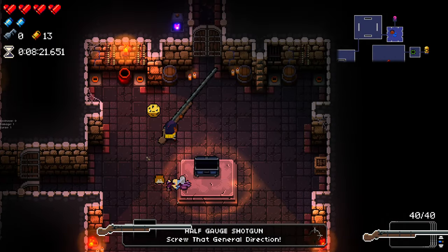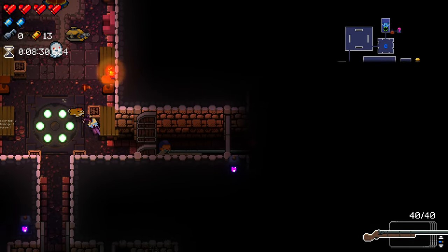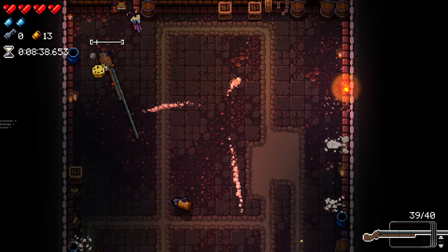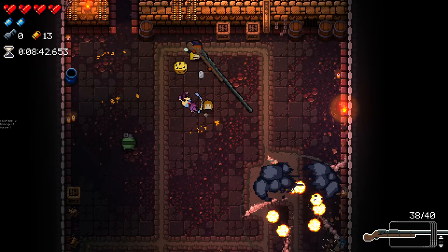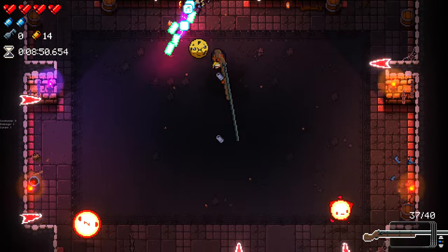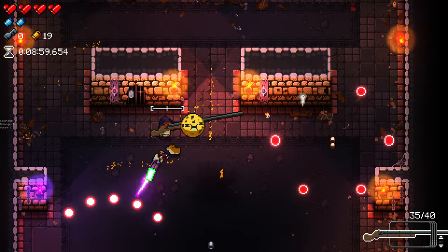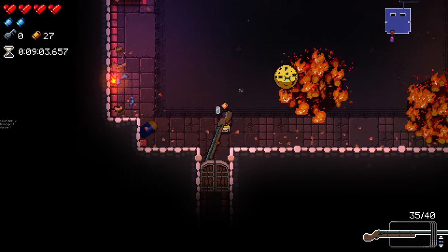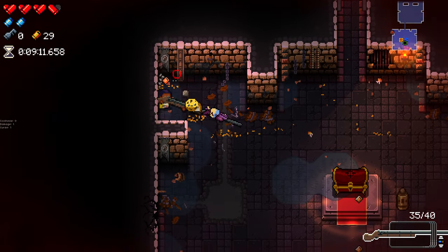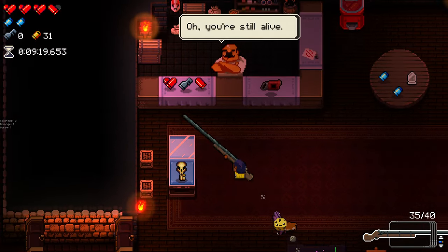Oh my lord, that's the half gauge shotgun! Oh hello — there's a trade-in here so we need to trade something for one of these. I don't think I want to trade right now. It's only got one shot — a proper really tiny spread of shots, I like it. It has a lot of knockback too, so probably not the best thing to use on bosses. Is that another item room? Oh it is, but we don't have a key. Excuse me, excuse me, my sweet little friend — don't destroy the chest!